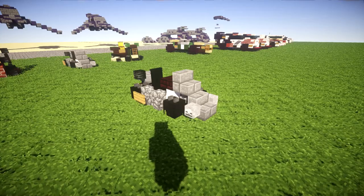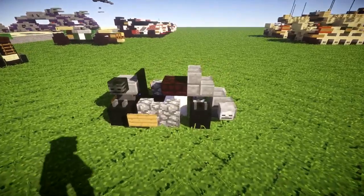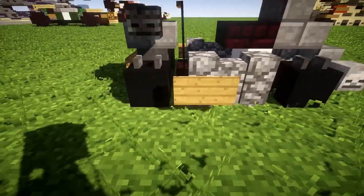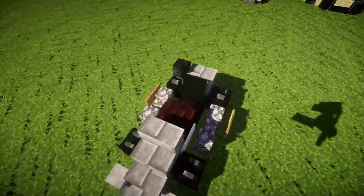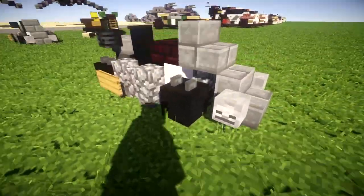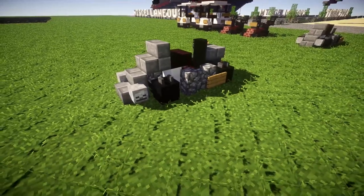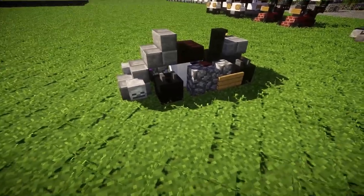Taking a look at the build, it's pretty simplistic in nature. You have the front up here, the steering wheel located right here in this section, and the ender dragon skulls used for the wheels — which look pretty good in my opinion. I've seen other people do these before, so it's not really my design, but it's a really clever design. It does a great job showing a smaller scale wheel instead of having a full block in that space.